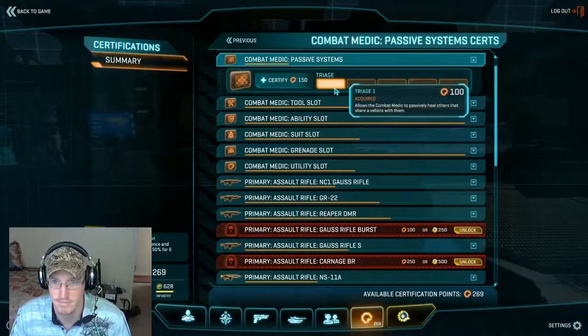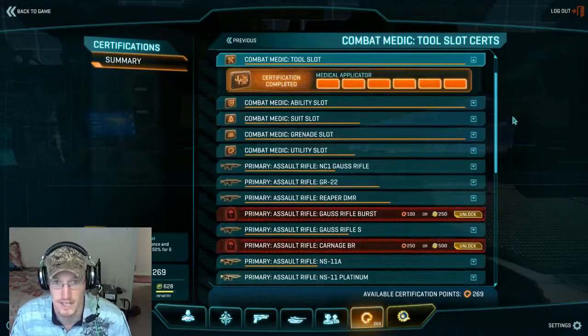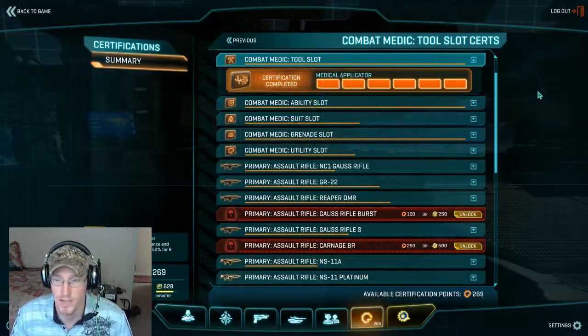Passive systems — triage is meh. They need to fix that. Then you have the medic tool. Your medic tool is quite possibly the most important tool that you have — max it first.